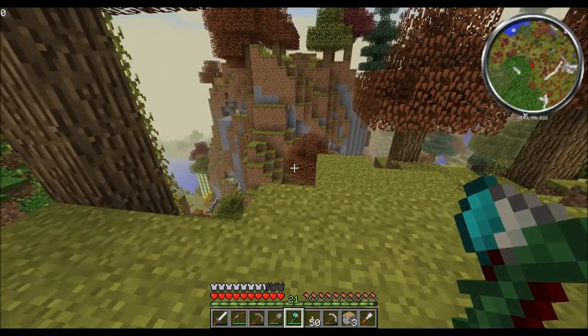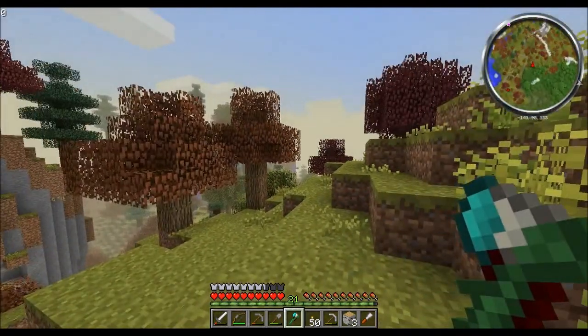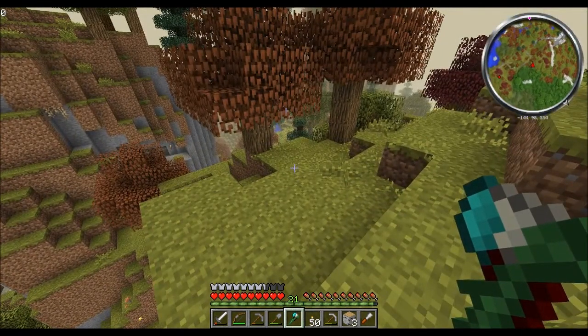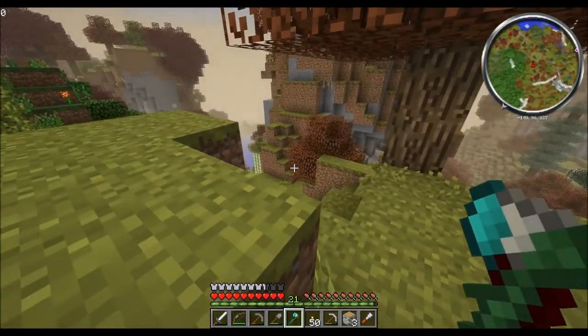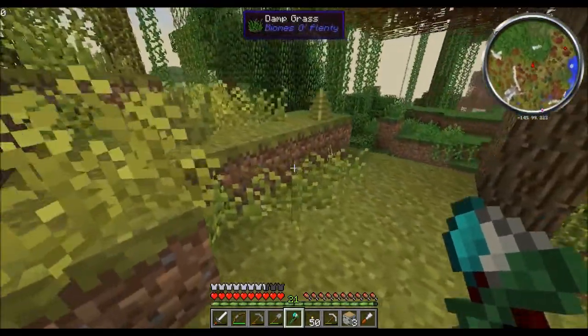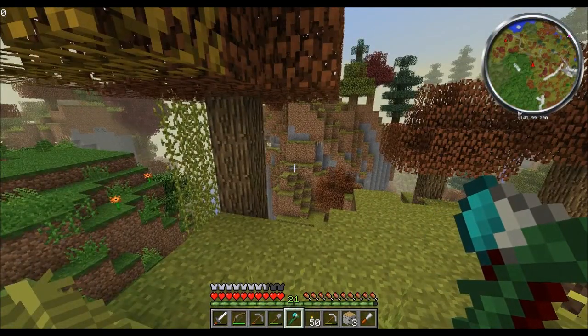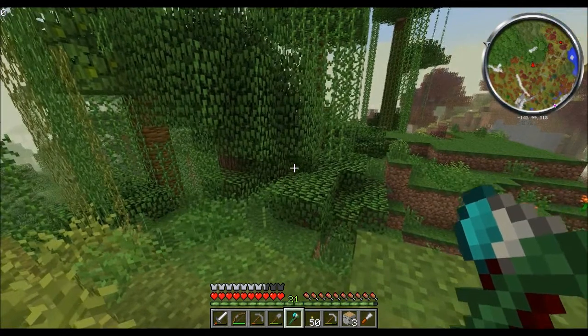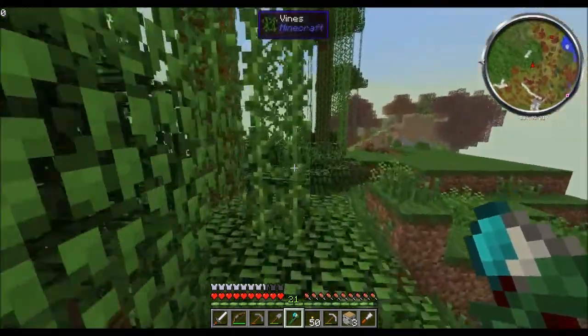But the problem is it tends to drop the gravestone right as a creeper blows you up, yet before the explosion can finish. So you get blown up, your gravestone gets created and instantly blown up, and all the items inside the gravestone get blown up in the process too – just poof. So everything you dropped into your gravestone – the whole purpose of which is to protect your stuff – just gets erased by the creeper blast. Maybe 90% of your stuff will just instantly be gone every time you get blown up by a creeper.